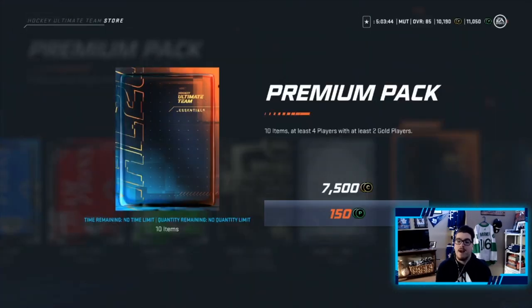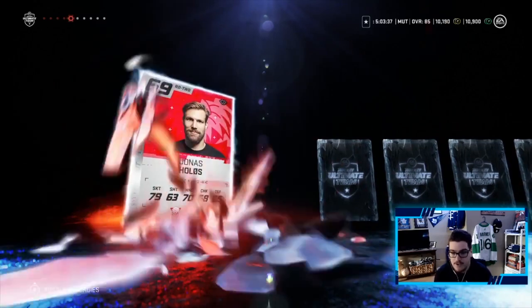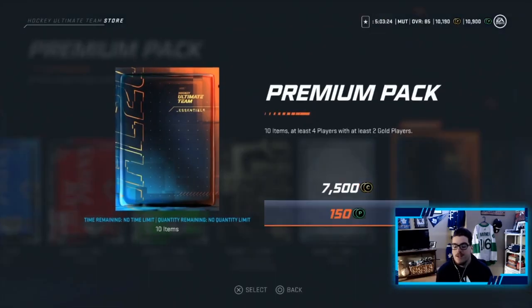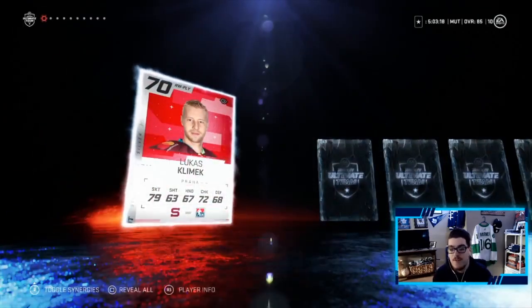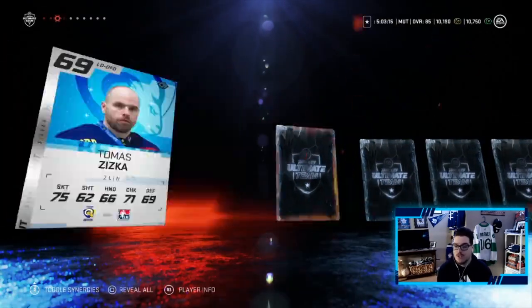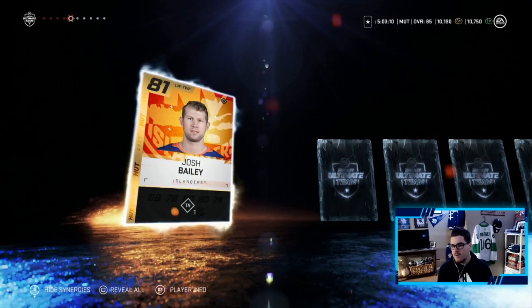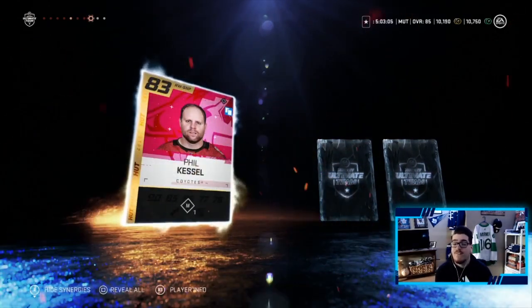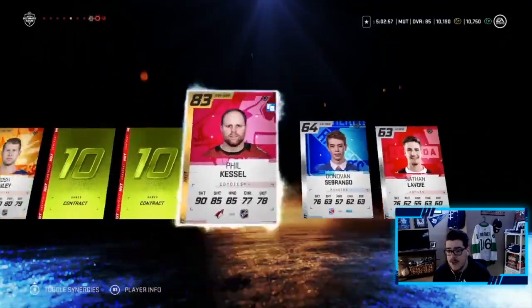We start with the first two premium packs. I haven't opened premium packs in so long — I doubt they're any good this time of year, but we landed on it so we have to open them. Nothing to upgrade the team in the first pack. Second premium pack: Josh Bailey, 81 overall with a gold tint — doubt he makes the team but decent, we can trade him in for gold collectibles. Phil Kessel, 83 overall — we already have him, unfortunately. That's it for this pack.